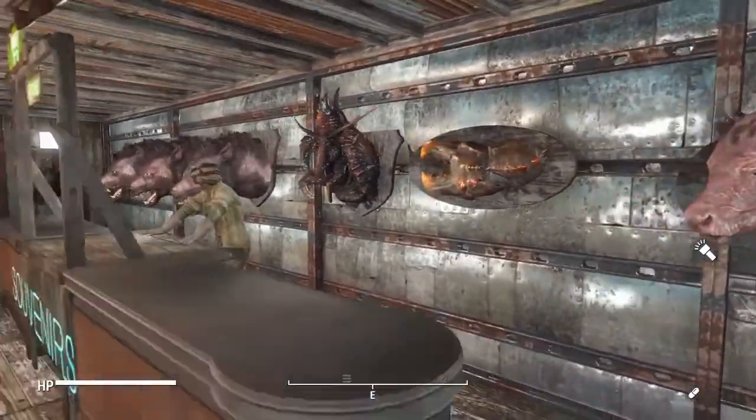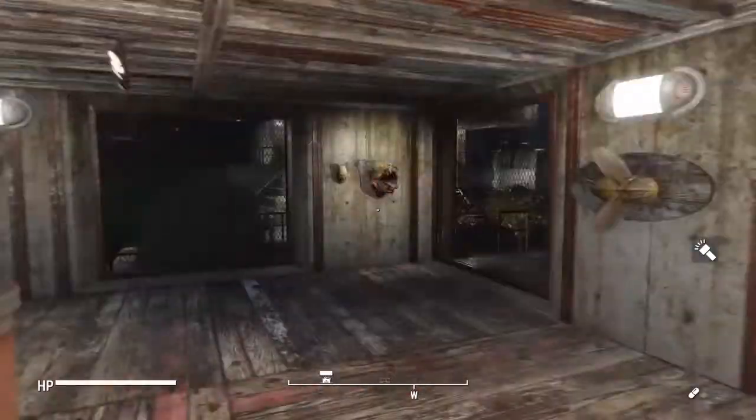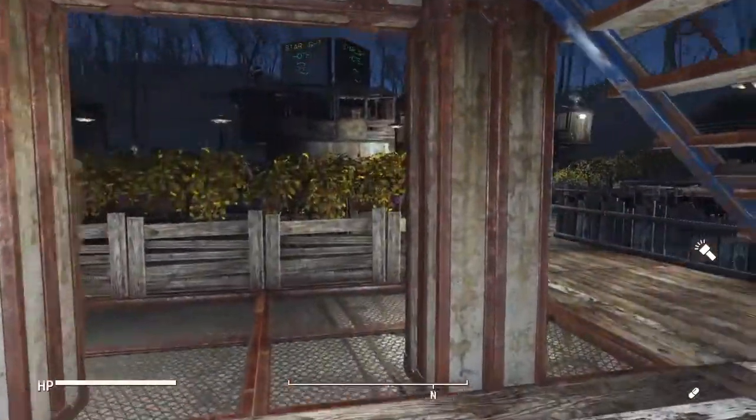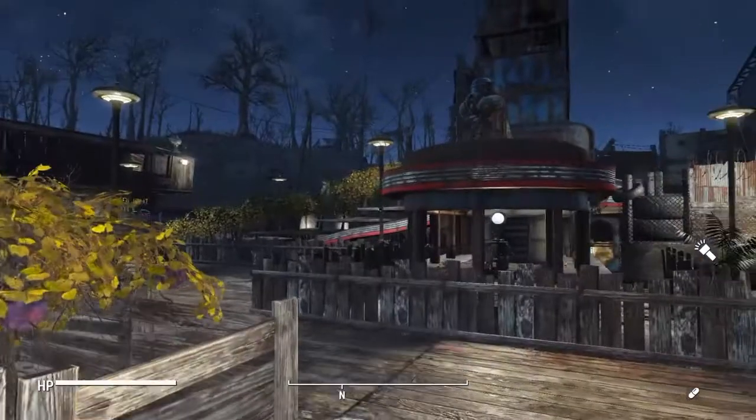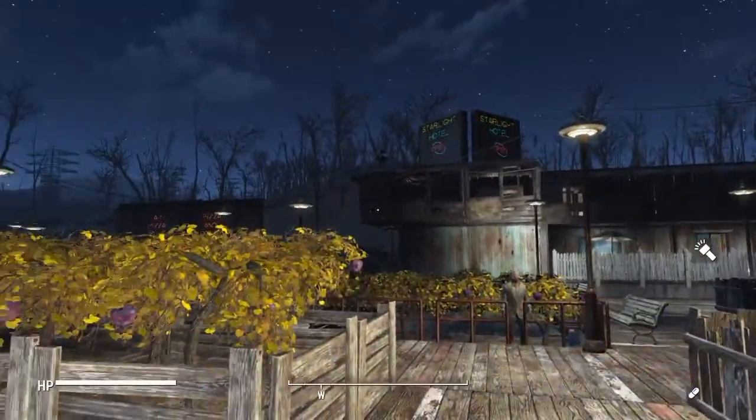There's a Mirelurk King head over here that actually looks pretty cool. And there's a brahmin head — I don't know who'd have a brahmin head in their house, but hey, to each his own. Back out to the central area with a nice little view of the garden from this end.